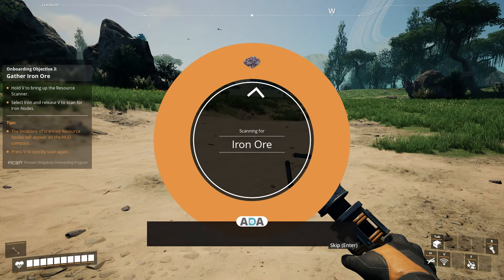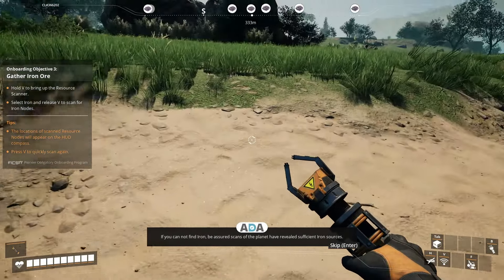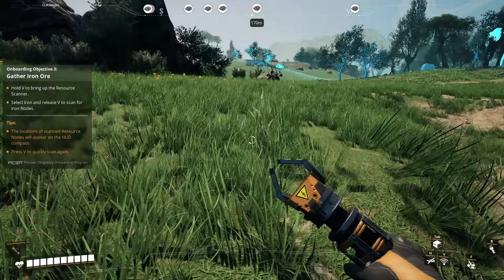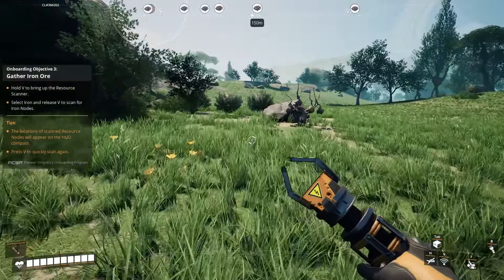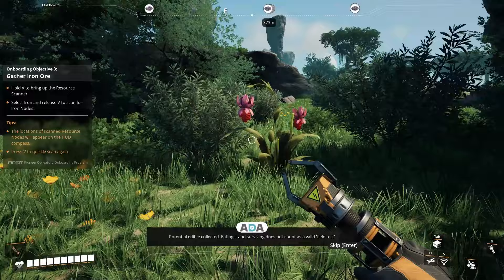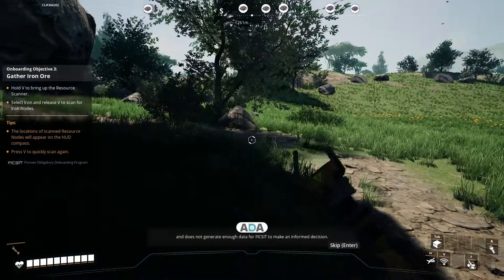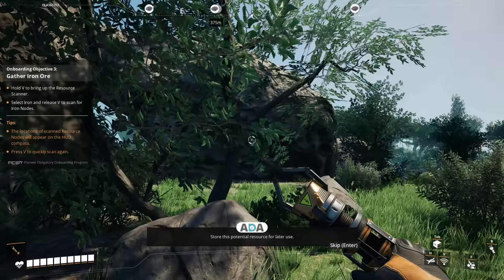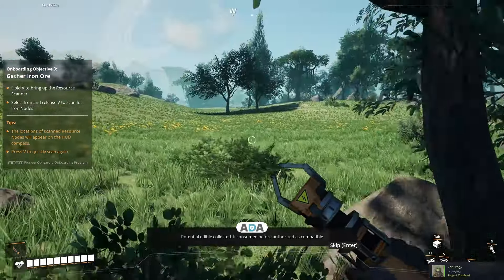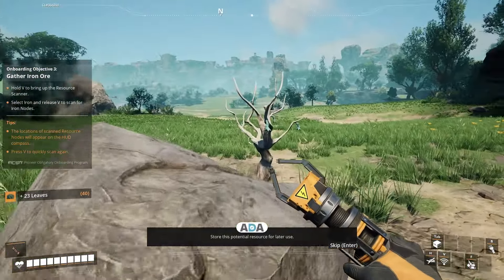Iron ore. Next objective: use the resource scanner to find and collect additional iron to be able to build the hub. If you cannot find iron, be assured scans of the planet have revealed sufficient iron sources. Potential edible collected — eating it and surviving does not count as a valid field test and does not generate enough data for Fix-It to make an informed decision. Store this potential resource for later use. If consumed before authorized, the consumer is responsible for any and all consequences.